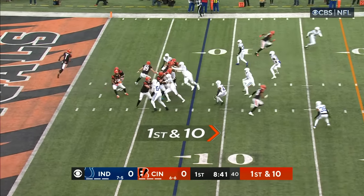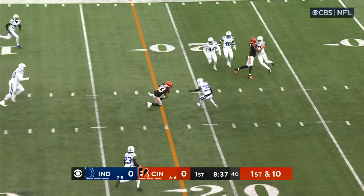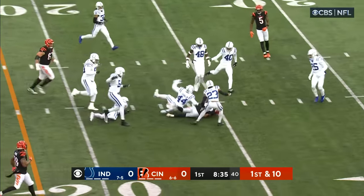Chase in motion, off the play fake. Browning the throw. Pocket collapses into the middle. Got it off to Boyd, and Boyd's got a first down in the middle of the field.